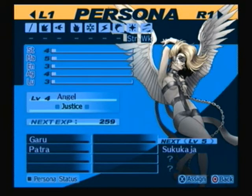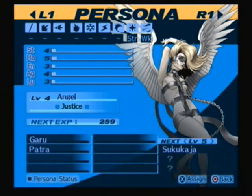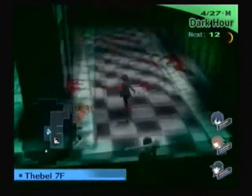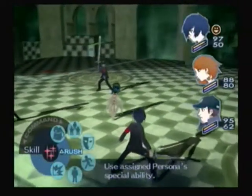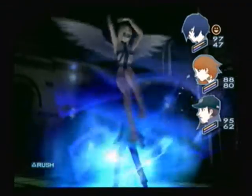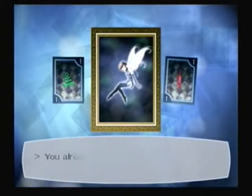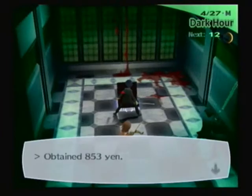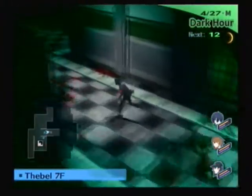Angel is strong against light and looks a bit weak against dark, but it has only two spells. Garu, which I think is supposed to be like Xan in the other Shin Megami Tensei games, specifically Nocturne or Digital Devil Saga. And Patra, which I think cures some abnormalities. Normally in Nocturne it cures Bind, Sleep, and Panic. In Digital Devil Saga it cures Sleep, Charm, and Panic as well.